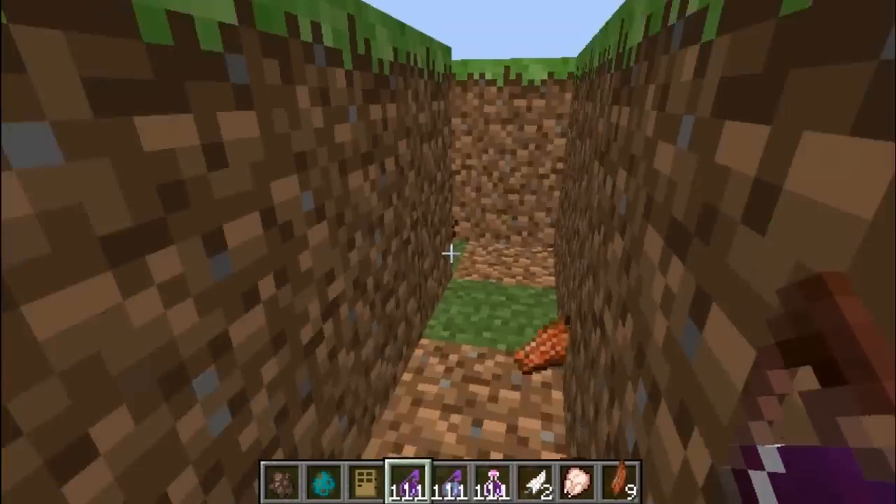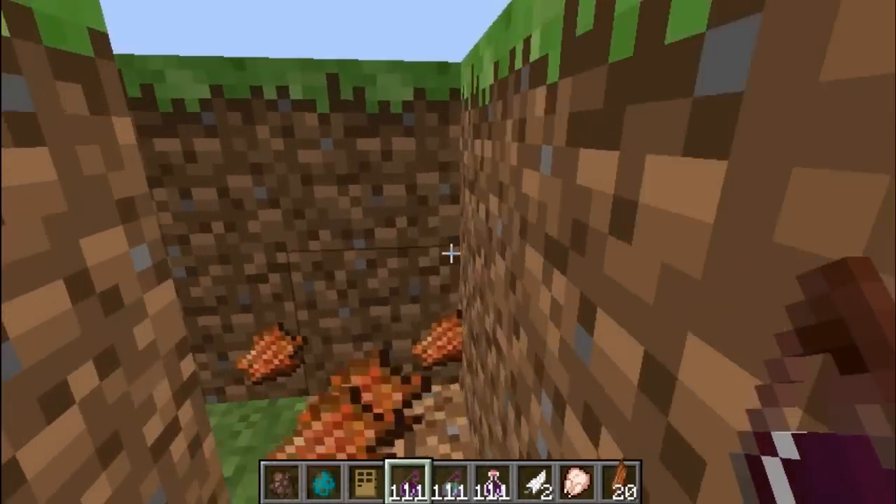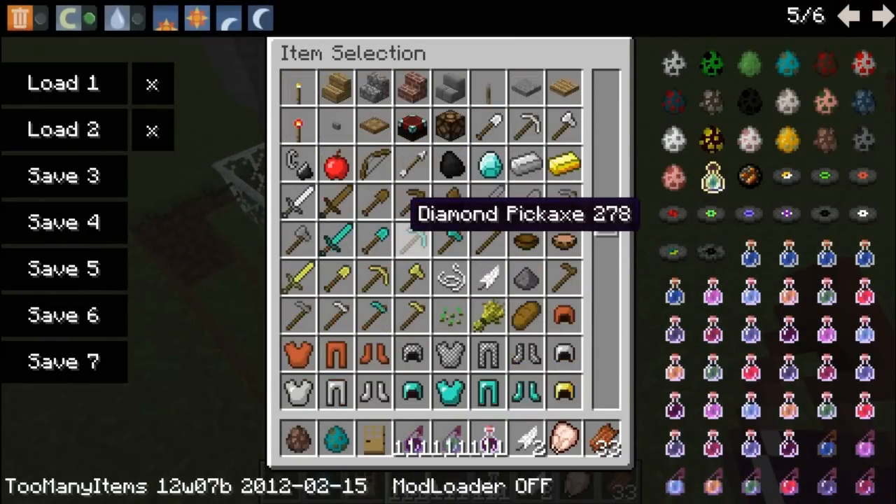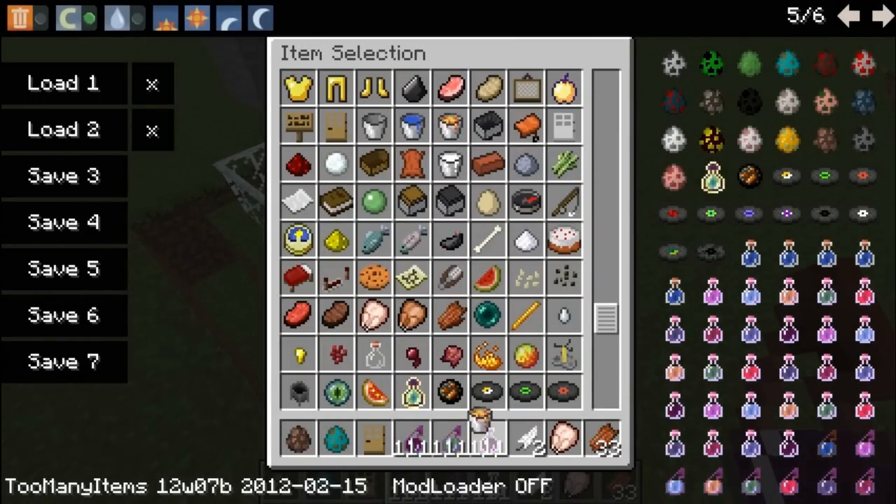This also kind of works as a filter to make sure mobs don't spawn too near your base — well, at least zombies. So let's try it again with lava. If I can find it — yeah, there's a lava bucket.